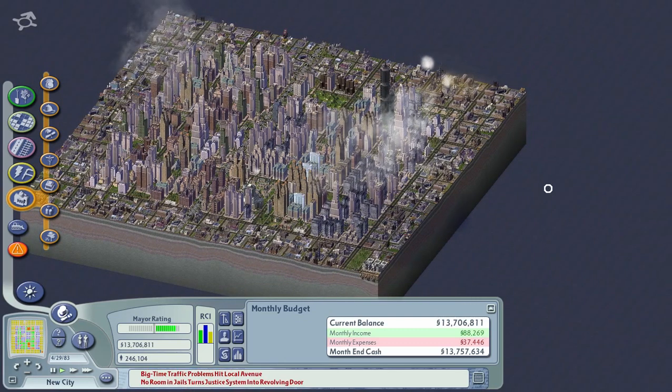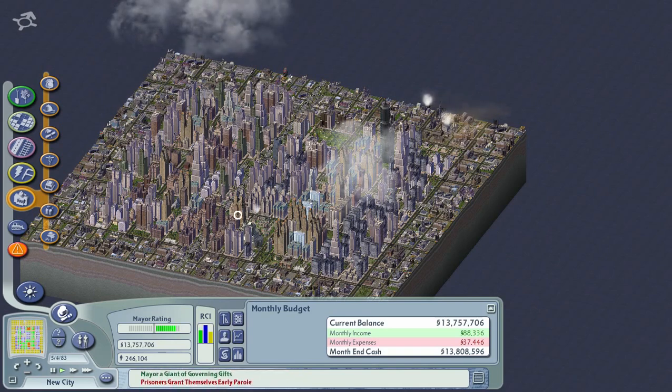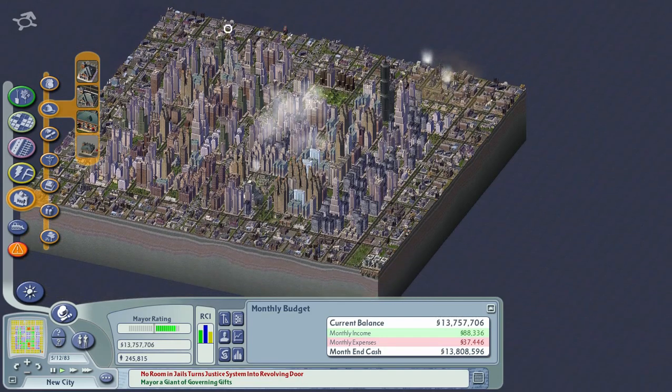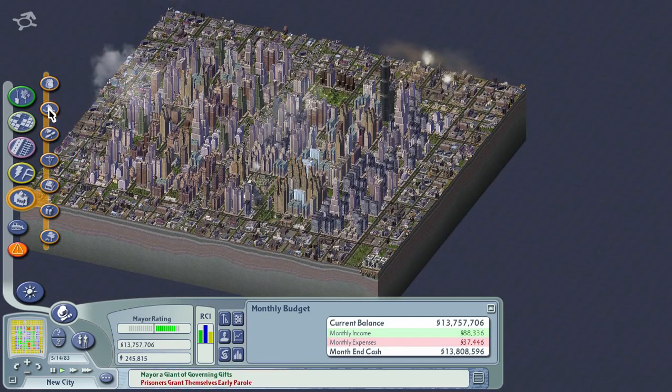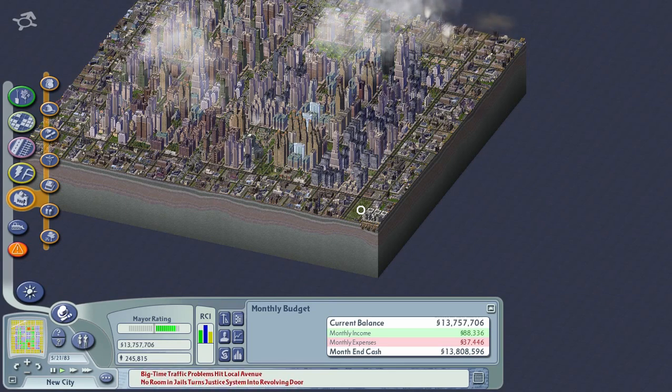There are a couple of other mods in the video description — one that increases demand for all commercial, and another that increases demand for everything basically. There's also one where you can increase the radius of all your health services, fire station, police station, and schools, so they cover a larger percentage of the territory. There's also a thing called the money tree — you build a tree in the city and it gives you a ton of money. I've included a link to that because some people actually want it.